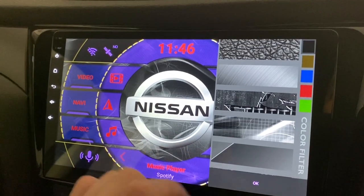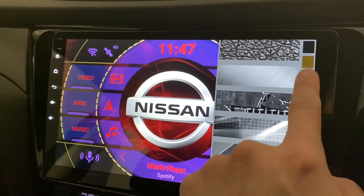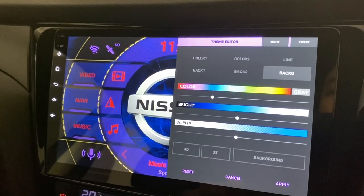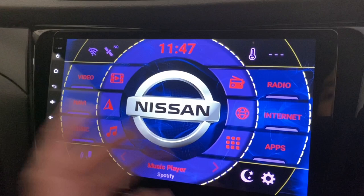Oh, this looks cool — I'll have this. Oh, I can actually change colors — nice! Blue looks okay. I think that's about it, just press apply — there you go.